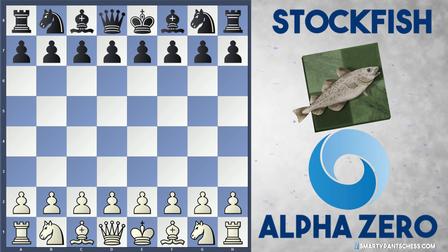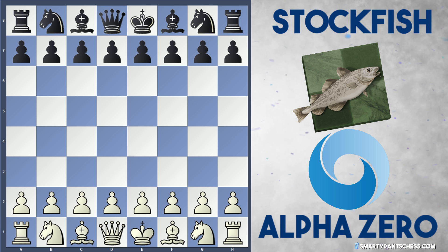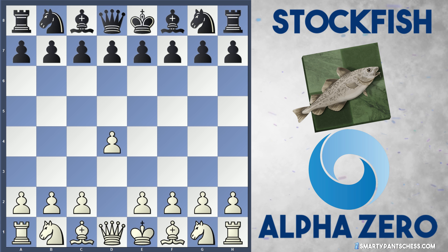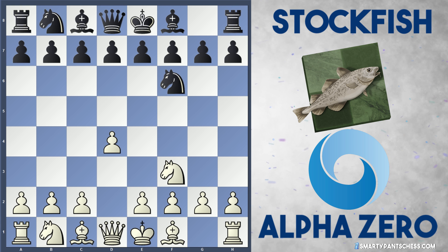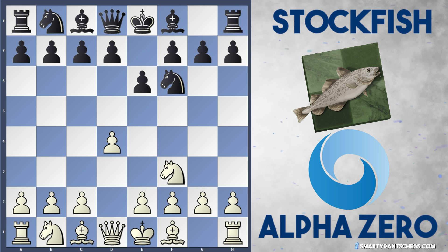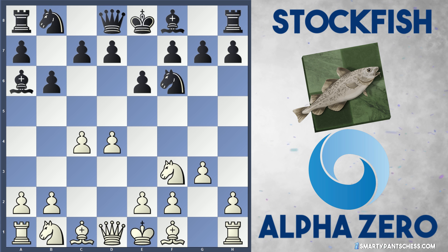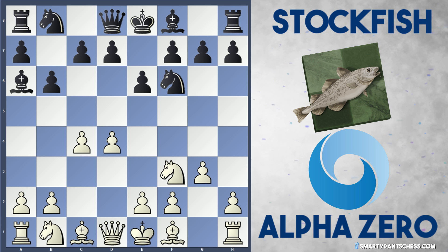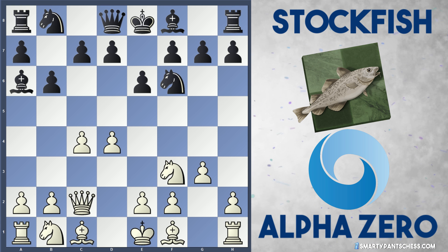We're getting a Queen's Indian, with AlphaZero as White and Stockfish as Black. AlphaZero plays their typical move d4. After Knight to f6, Knight to f3, we're into this flexible system that AlphaZero loves to play — and I think I'm going to start playing it myself. After e6, c4, b6, g3, Stockfish plays Bishop to a6, attacking the c4 pawn, and Queen c2 defends it by AlphaZero.